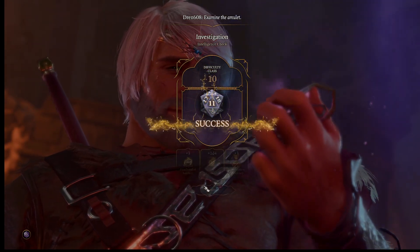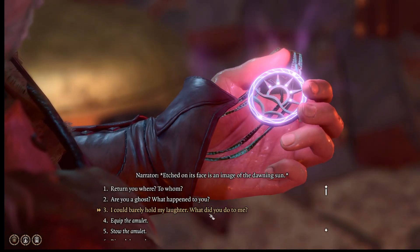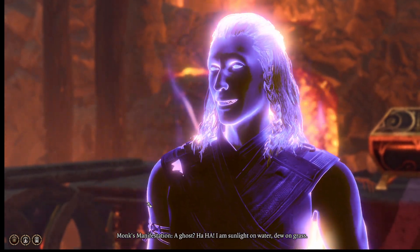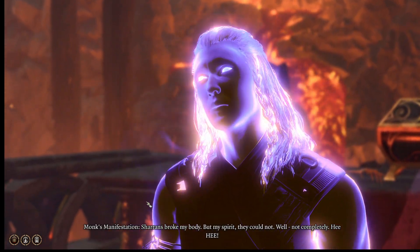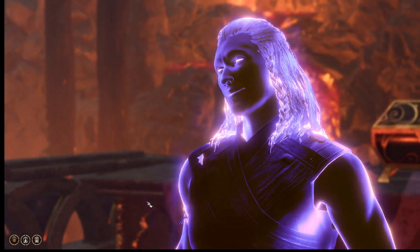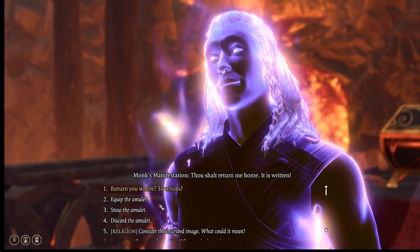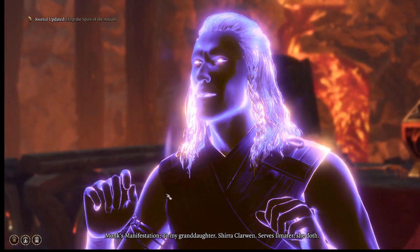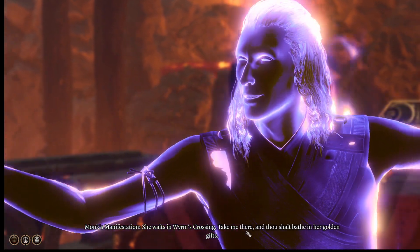I barely made my investigation roll. It's on its face as an image of the dawning sun. Are you a ghost? What happened to you? I am sunlight on water. Sharran's broke my body, but my spirit they could not — well, not completely. To my granddaughter Shira Klarwin, she waits in Worm's Crossing. Take me there and thou shalt bathe in her golden gifts.